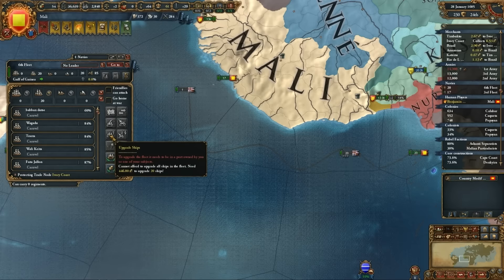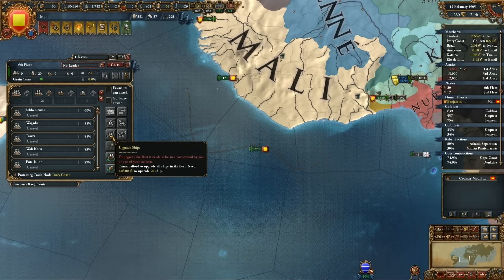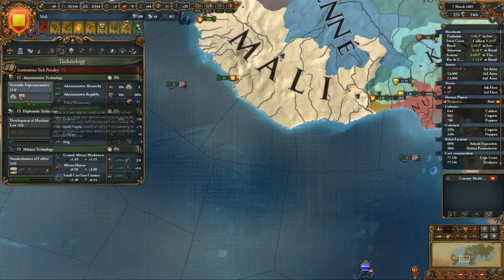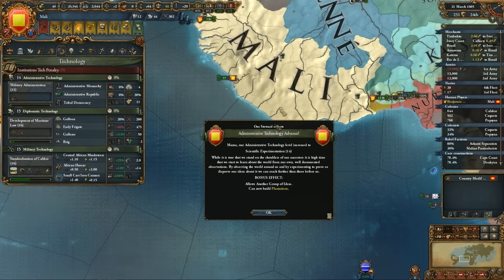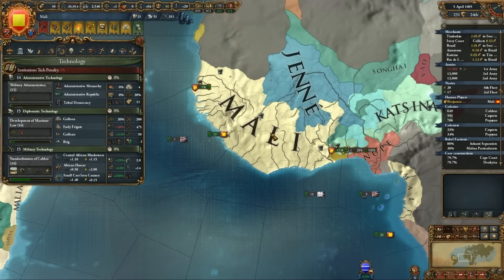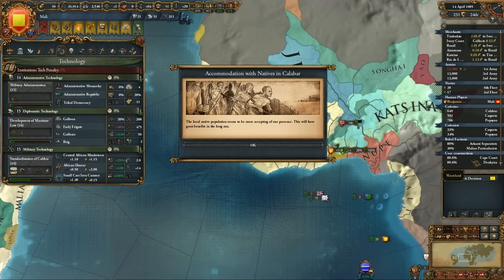I need 466 to upgrade my light ships right now and I do not have that. So we're gonna have to work on this. I'm getting to the point with Janae where we can't be friends anymore - they keep gobbling up land and basically leaving me out of the deal, which I'm not happy with.